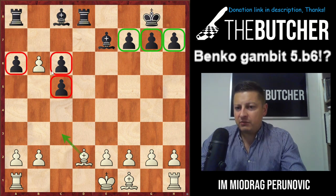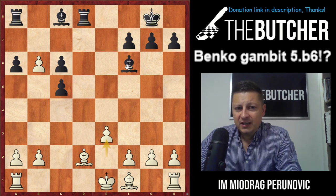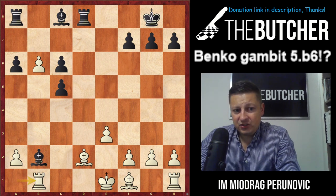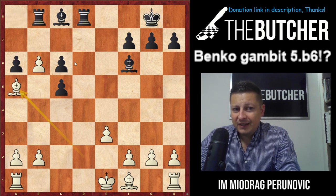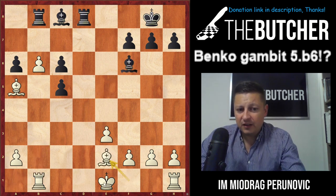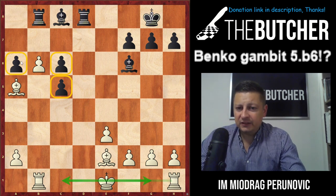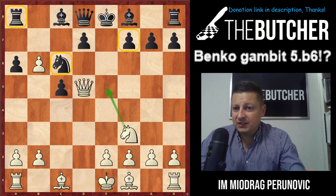This position looks at least much better for white, if not completely winning. Give this position to Carlsen or Kramnik and they'd say it should technically be winning. After bishop f6, e3 — you don't care, they can't take because you play rook b1 and when they move the bishop you have b7 with a fork and win the game. They have to go rook b8; you play bishop a5, they get the pawn back, you play rook b1 and bishop e2.